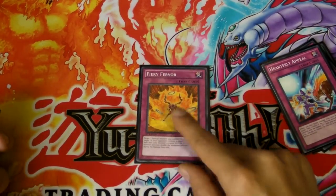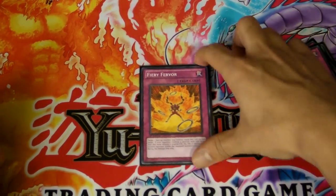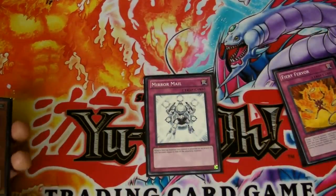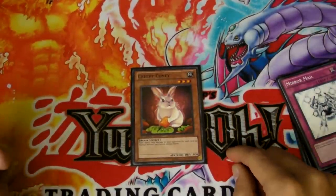And then Fiery Fever — now this card was amazing. I wish I pulled more of these. Really good card; if you happen to pull those, definitely run those. Mirror Mail just lets you trade point for point, essentially. And Creepy Coney is pretty good — it's got that 1900 defense.